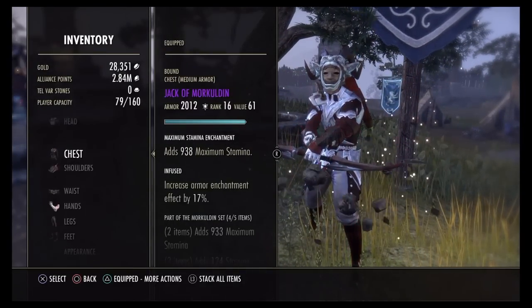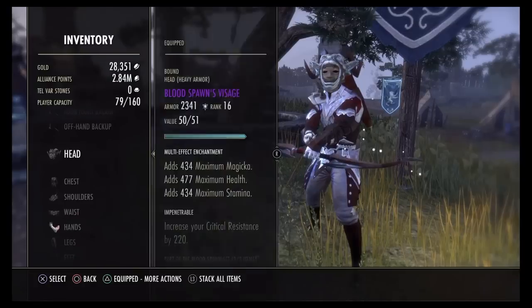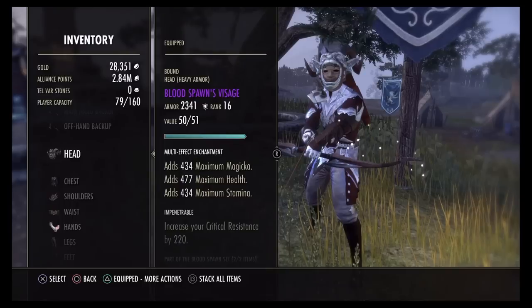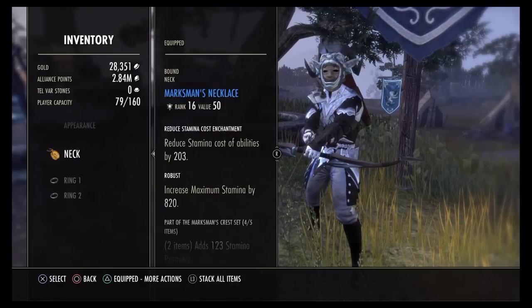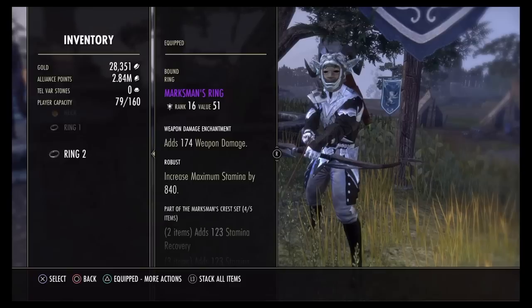The gear setup I use is 4 Marksman, 4 More Cool Jeans, 2 Blood Spawn, Master's Bow, and Maximum 2H. It's a 5-1-1 setup: 5 medium, 1 heavy, 1 light. On the small pieces I have impen, and big pieces infused. For jewelry: 1 reduced cost and 2 weapon damage.